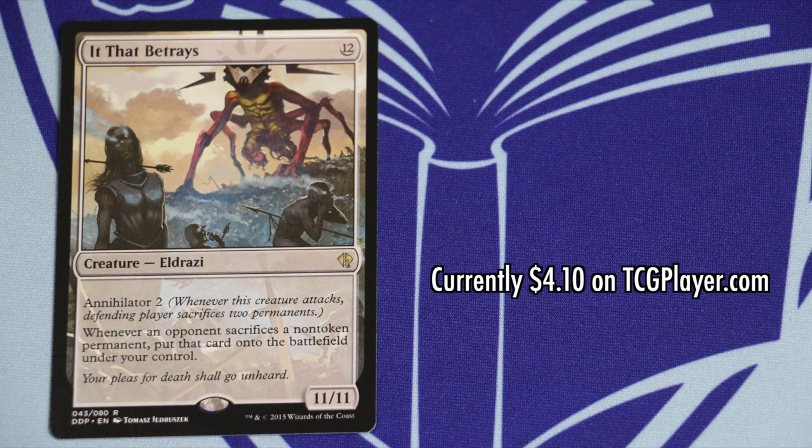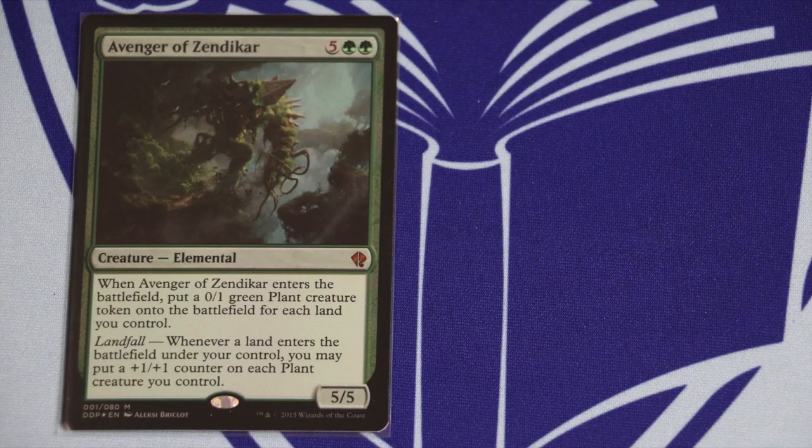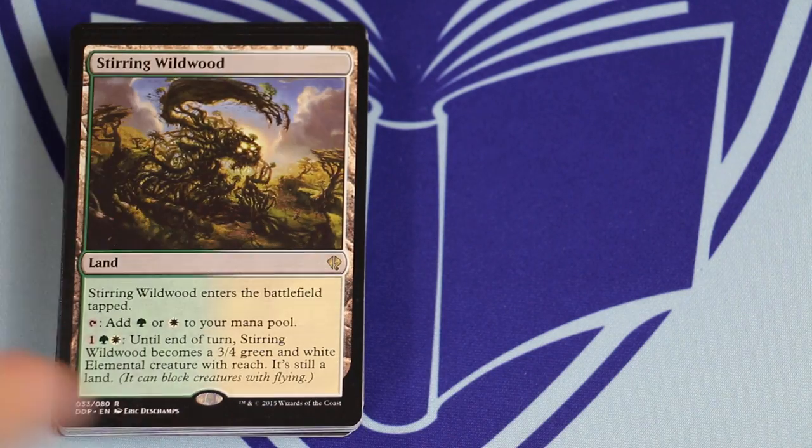It That Betrays, formerly a $10-and-up card, has dropped to $4 due to its reprinting here — and this isn't even a card that sees much constructed play. Oblivion Sower is currently a pre-order item from the upcoming Battle for Zendikar; the dual deck versions are going for about $4.63 on TCG Player, but after release this is likely to drop significantly. Beyond that, the only cards of value above $2 are Avenger of Zendikar at $3.68 and Primal Command, which due to its reprinting here has dropped to a lowly $2.50. All other cards in this collection are worth less than $2 each — most worth only pennies.